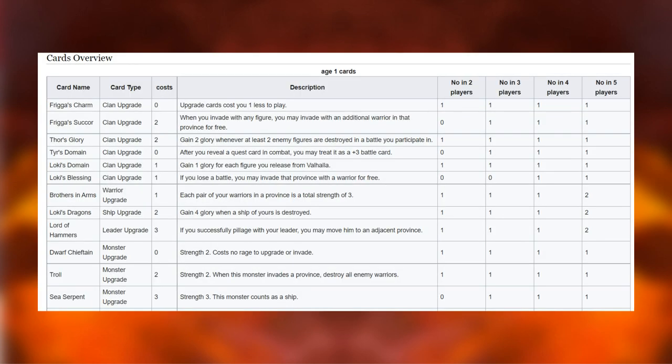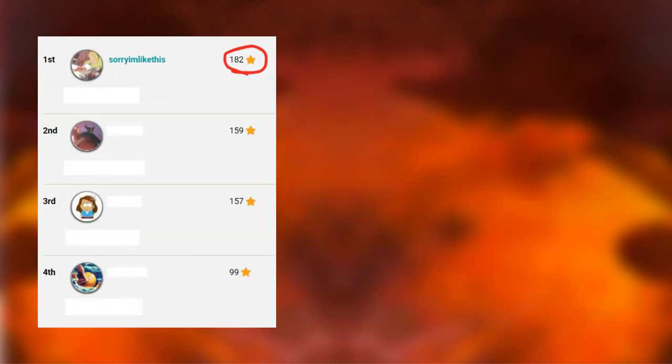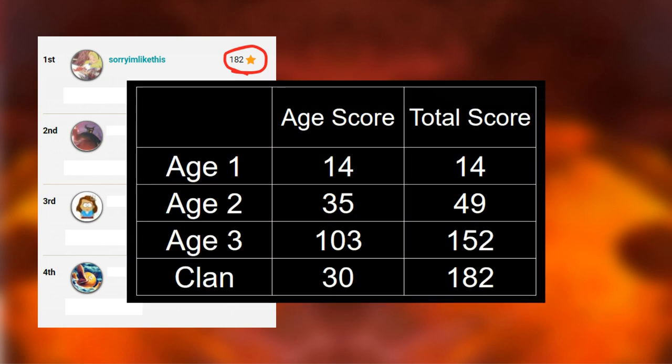I'll put a link in the description to a list of all the cards available at all player counts. Keep in mind there will always be a couple of random cards that won't ever be dealt out each age. This score of 182 in a 4 player game came mostly in the 3rd age, which is typical for all games. To give an idea of the score progression: at the end of the first age I was on 14 points, at the end of the second age I was on 49 points, at the end of the third age 152 points, with an extra 30 coming from clan stats.